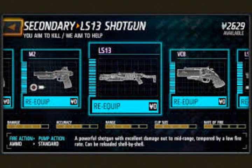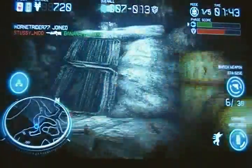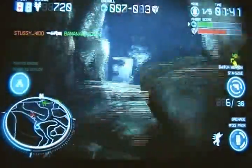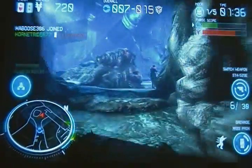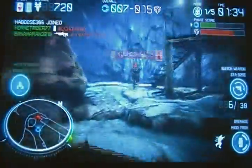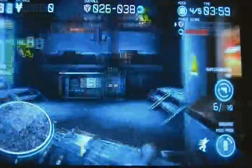Let's look at the stats real quick. We got a 4 out of 5 for damage, 3 out of 5 for accuracy, 3 out of 5 for range, 4 out of 5 for clip size, and a 1 out of 5 for rate of fire. The description says it's a pump action shotgun with good damage output at mid range but a slow fire rate, and it can be reloaded shell by shell — which I love. This is that standard old school shotgun I know and love, and it's probably one of my favorite secondaries right now.